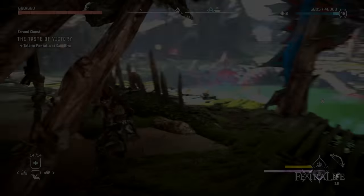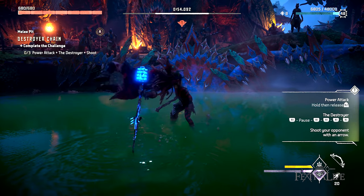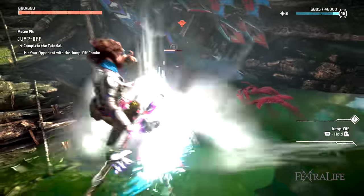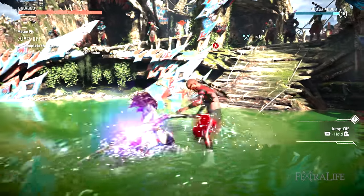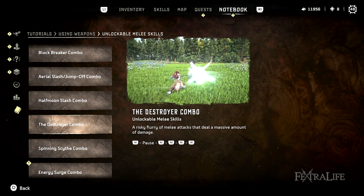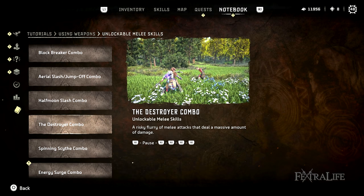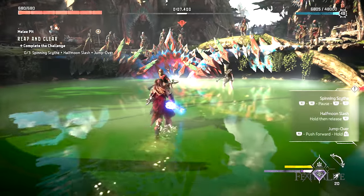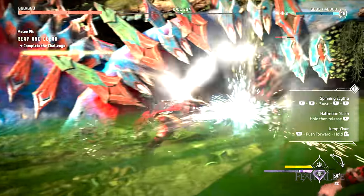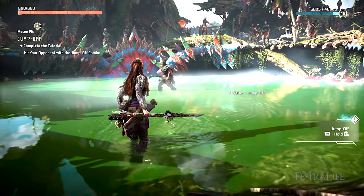I usually avoid anything that's an arena or training type mission because they seem tedious, but in Horizon Forbidden West I'm actually quite happy to have done them. Whenever you see a melee pit, you should head over and learn from it as it will teach you how to perform all the combos in the game. If you're struggling to execute, the key is to read the tutorials and observe the execution tip on the small in-game video. For example, the game will tell you to press R1, pause, R1, R1, R2 — but what it doesn't tell you is that pause means wait for Aloy's spear to shine, then continue. You can also chain one combo into the next, so if you're pressing R1 at the end of the first combo, keep pressing it and release for the half moon slash or the jump off you may be struggling with.